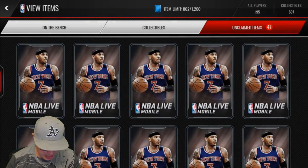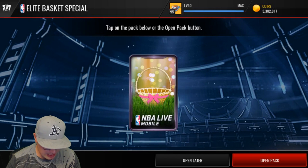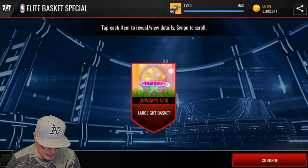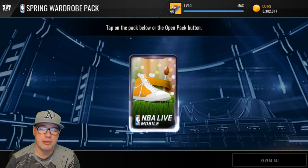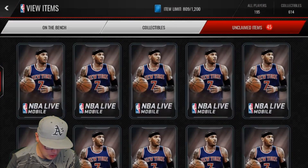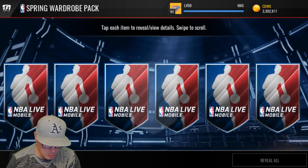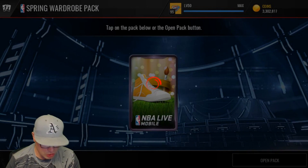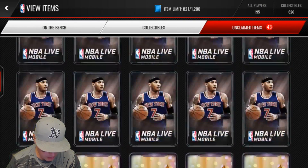Spring wardrobe packs — we got so much stuff here, this is kind of just what I've accrued. Elite basket special, let's open that bad boy up. We get a large gift basket and an elite gift basket — I think I bought that in the store yesterday. We get elite shoes in that one, that's pretty good. These wardrobe packs aren't super exciting, but I bought them anyway because I know I'm going to need all these items to trade.